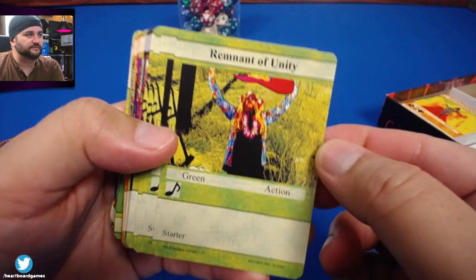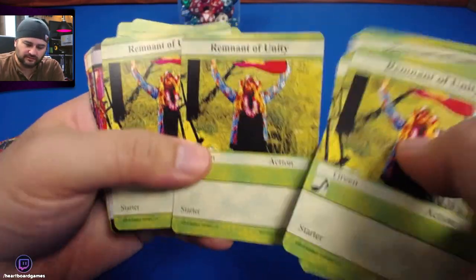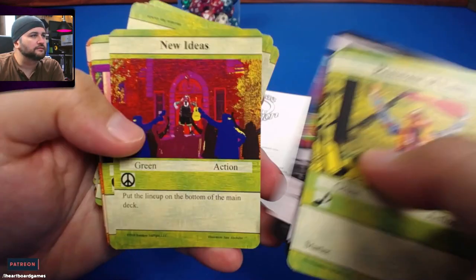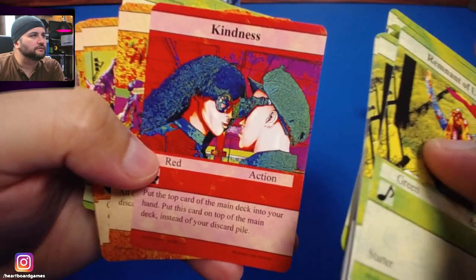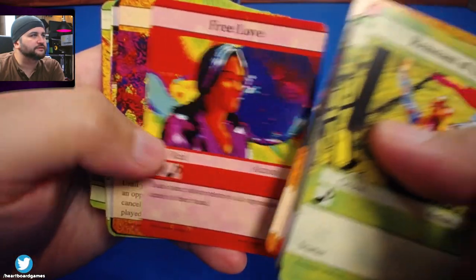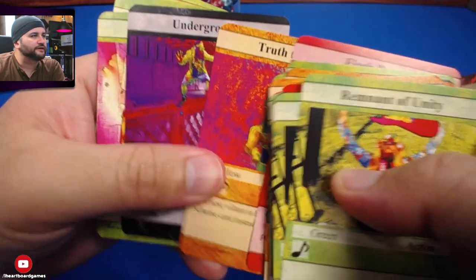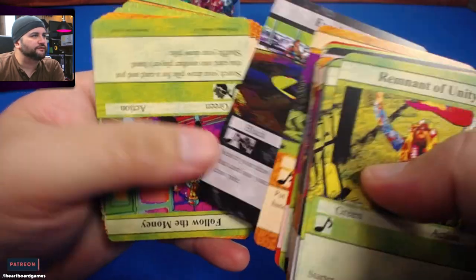'Remnant of Unity.' These almost look like they're real pictures, mixed together maybe. Some do and then some don't. Unique art though — per card you're not seeing many repeats that I can tell. You know, like I think of other deck builders like Legendary, and in the first one it repeated a lot of the art.